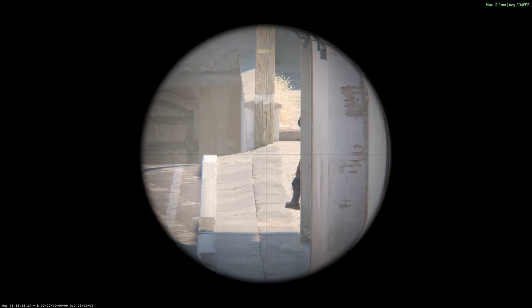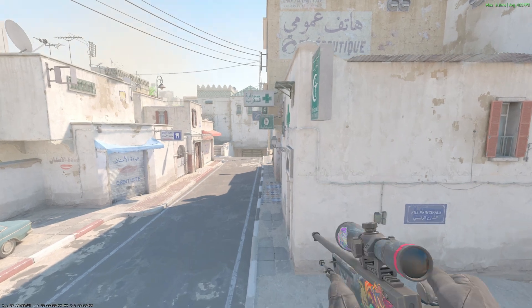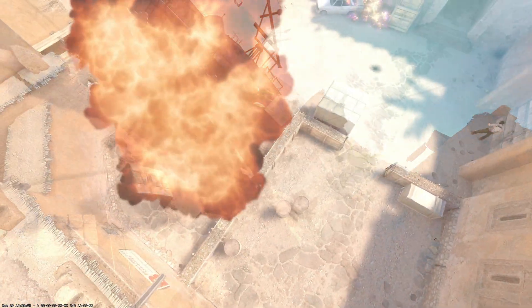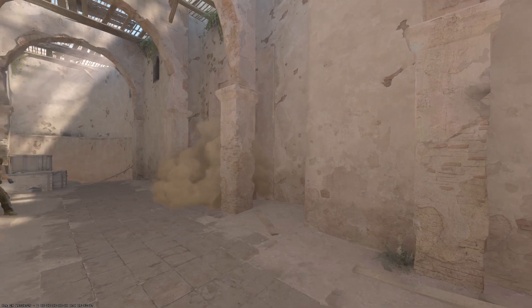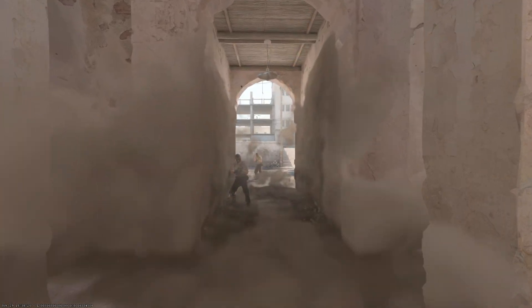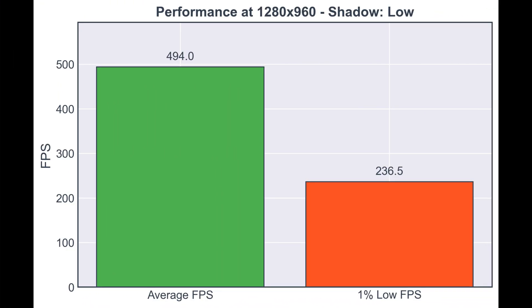By doing this evaluation, we've understood that sunlighting has a render range, so a lot of the time you won't be able to see it if you're out of that range. A better practice is to just set it to low. So how much FPS or optimization do we get? I conducted some benchmarks — you can find my system specifications and video settings in the description. At the popular resolution of 1280x960 used by many pros, with shadows set to high, I get an average FPS of about 436 and a 1% low of about 209. When changing the shadow setting to low, we get a FPS boost of up to 60 points — average FPS jumps to about 494 and 1% low increases to 236, which is almost at the 240Hz refresh rate.